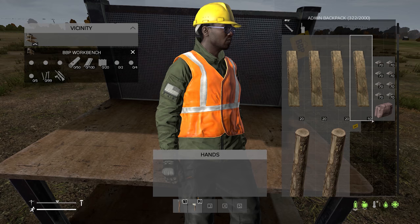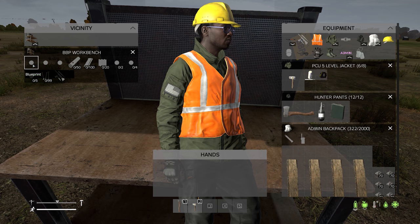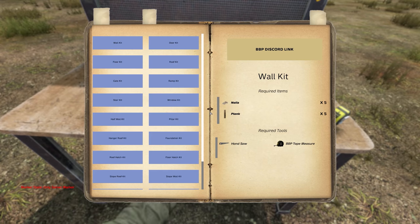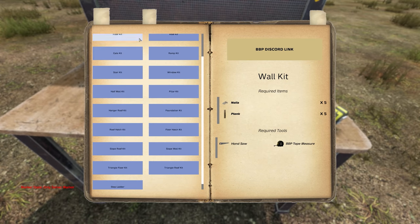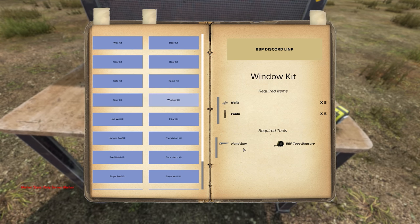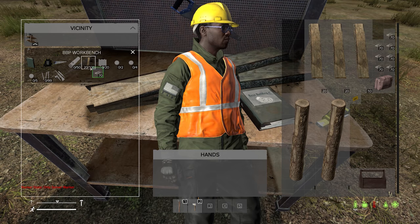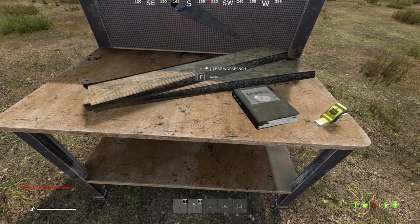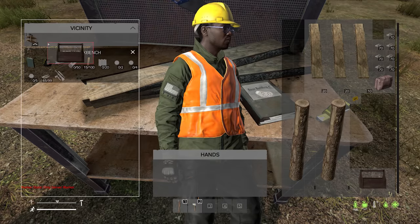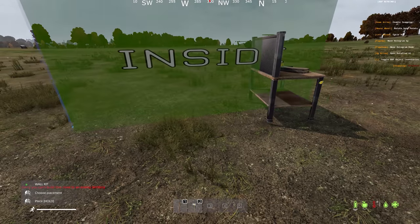Now how do you actually start building the kits? We need a few items. First you need the workbench, you need a BBP tape measure, and you need a BBP crafting book. Once you do that you press F to go into the crafting station to see all the kits. Most of the kits in here will cost 5 planks and 5 nails, excluding the step ladder. You'll also need a handsaw to make these kits. So if we add planks and we add nails, press F, get a wall kit, generate that — we have ourselves a kit. It costs 5 nails and 5 planks and you can place it wherever you want.